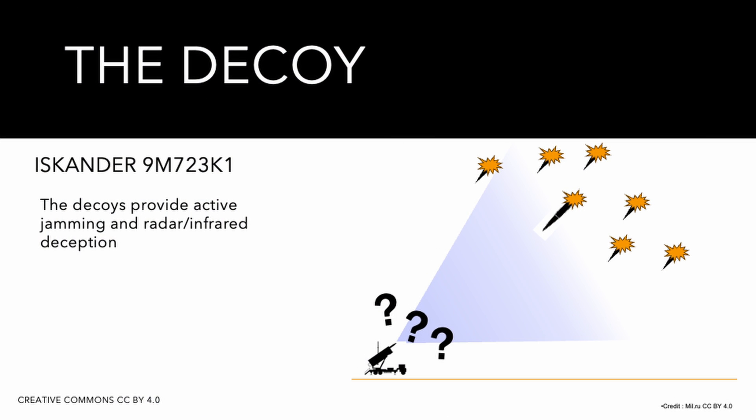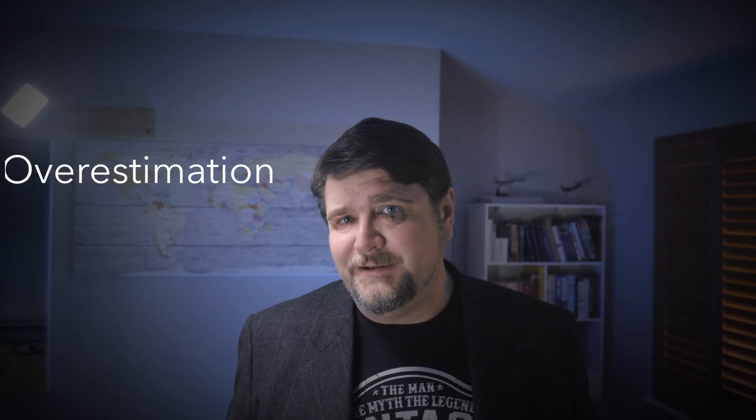The missile ejects up to six of these decoys in the terminal stage. The aerodynamic characteristics are probably close enough to be credible alternative targets. It is not clear what triggers the ejection — whether it is pre-planned or depends on the missile being illuminated by, for example, a targeting radar. These decoys are probably the reason why Ukrainians overestimate the number of missiles being launched against them and declare more intercepts than Russian missiles launched.